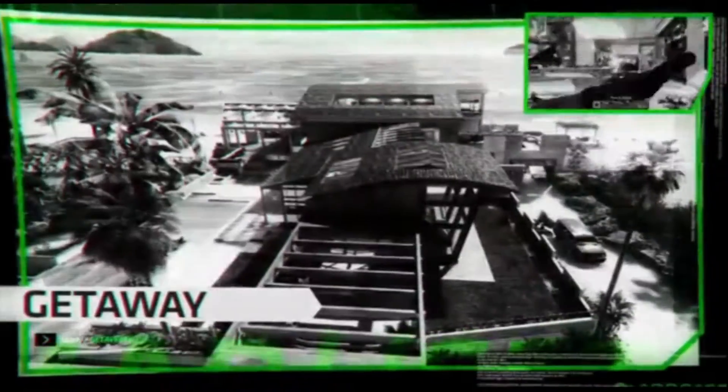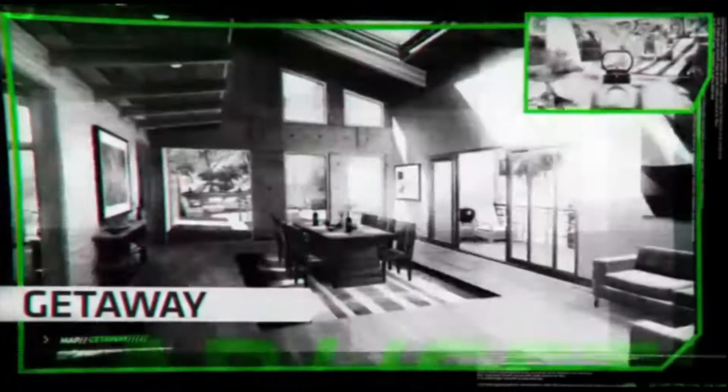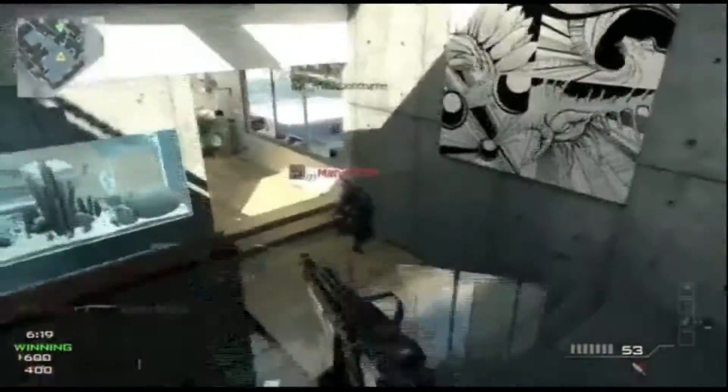Moving to a more luxurious location, we have Getaway. Set in and around a palatial beach house, this map pits players in close quarters combat at every turn. The house itself is composed of several small rooms, perfectly suited for shotgun and knife attacks.